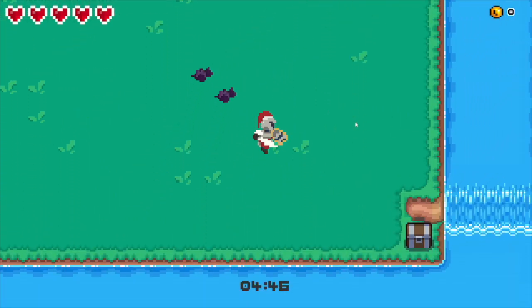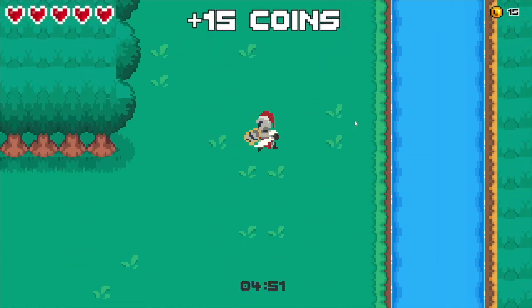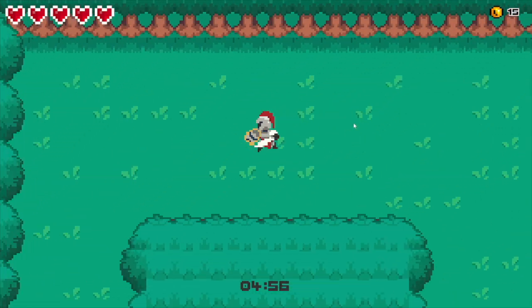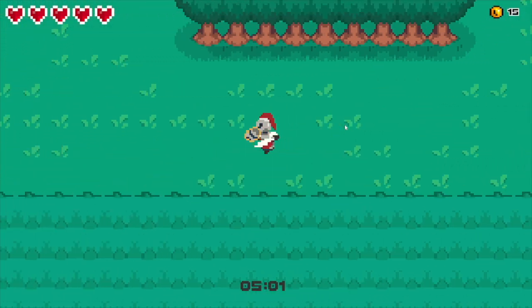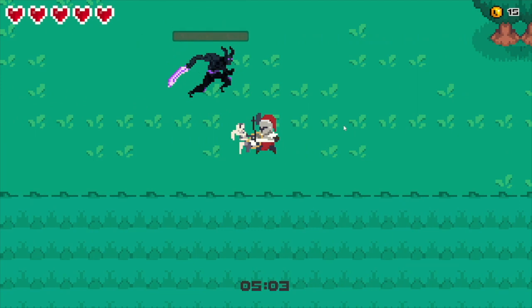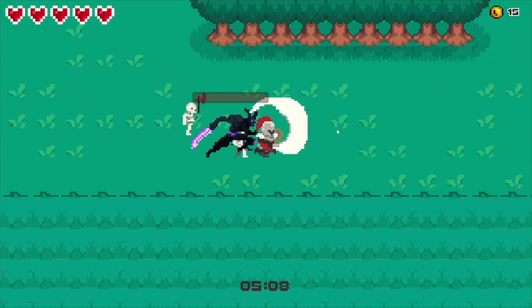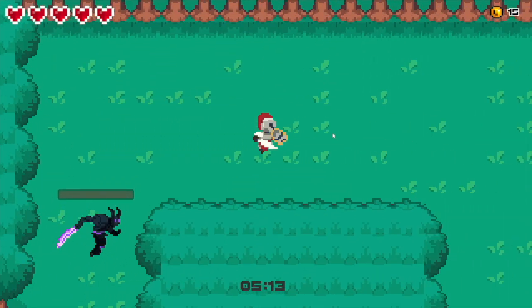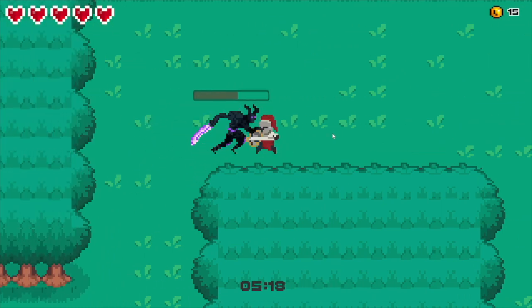Should we start going through the criteria? The first part is quality criteria - presentation. We've got information design, graphics, and audio. I've got coins at top right, health at top left. The enemies generally have health bars as well, which you can see going down.